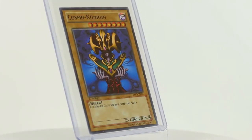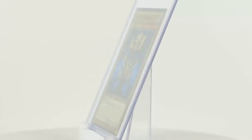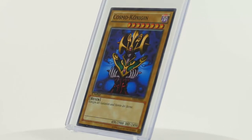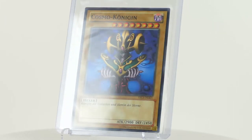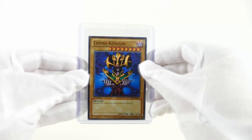We want to take a look at the Cosmo Queen from the starter deck Superstarter V4 Victory. The worldwide release of the starter deck was June 2013. The Cosmo Queen is a common card and has the set number YS13001.